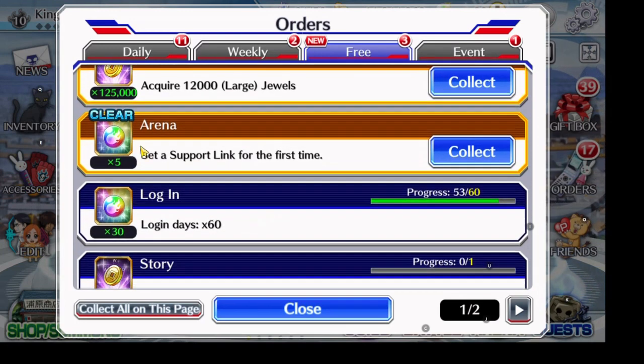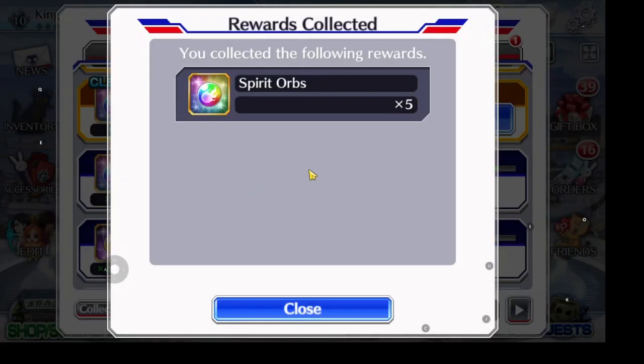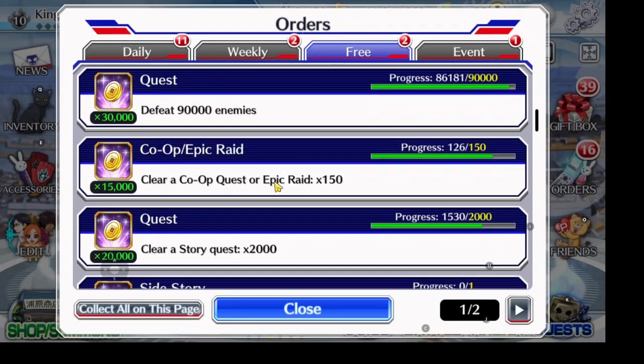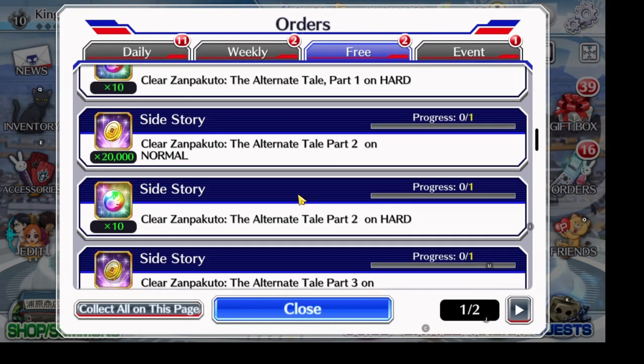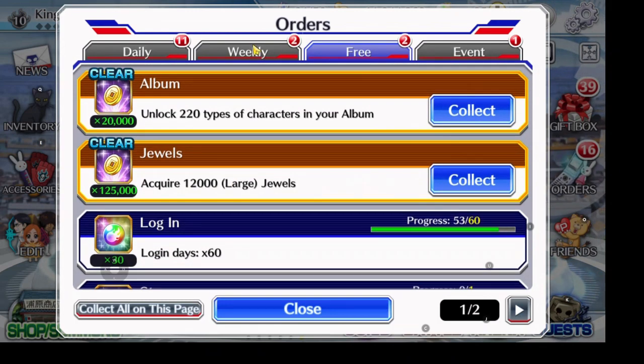For arena I'm getting five orbs right here from grunt orders — let's go ahead and collect those. That's another five orbs from orders in arena. Side story gives 10 orbs if I finish the second part on the Zanpakuto alternate story, so those are just orbs sitting there waiting for you.